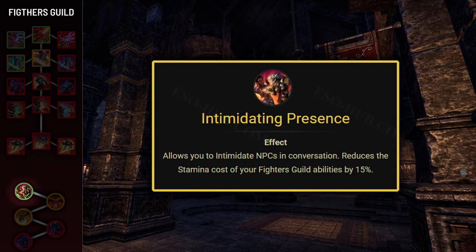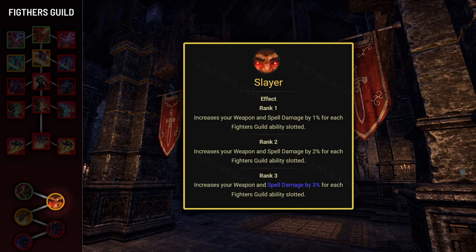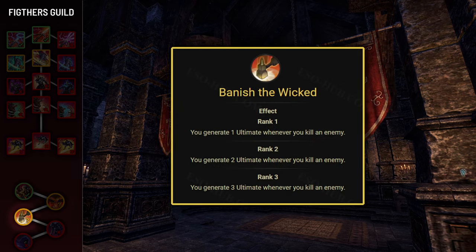As for Fighter's Guild passives, you'll definitely want Intimidating Presence, which reduces the stamina cost of Fighter's Guild abilities by 15%, because you'll be using Silver Leash a lot. Slayer passive increases weapon and spell damage by 3% for each Fighter's Guild ability slotted and will boost your healing, but most of the time your Fighter's Guild abilities will land on your back bar so you won't get much benefit — only get it when you have spare skill points. Same with Bandage the Wicked, as it only works on killing blows, and you won't be getting many of those as a tank.